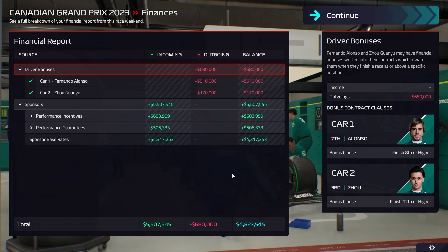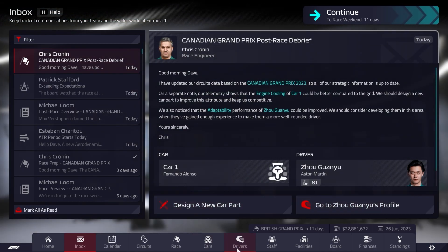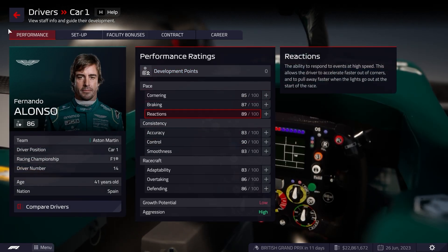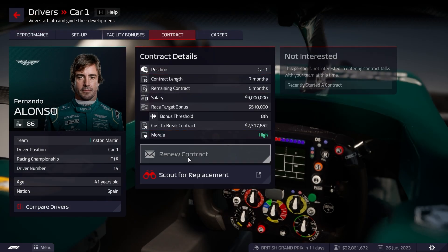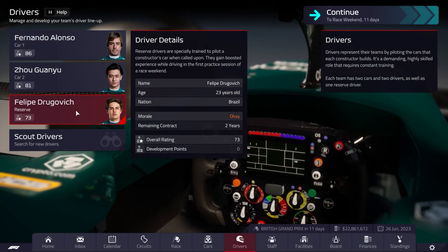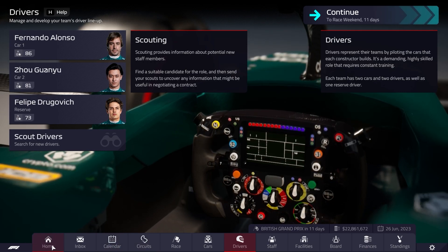We have a new ATR period starting as well — a fine reward for that Canadian Grand Prix. Everybody was delighted. We have a development point for Fernando Alonso, so let's put that into cornering — the 41-year-old is still improving. Guanyu Zhou doesn't have anything just yet, neither does Drugovic. Drugovic is doing alright though — he's still got two years on his contract, and Guanyu Zhou has two years as well.